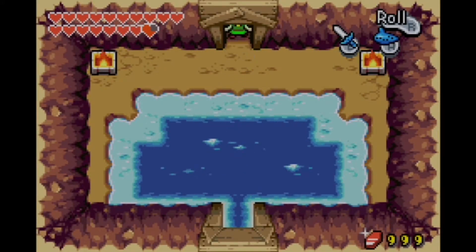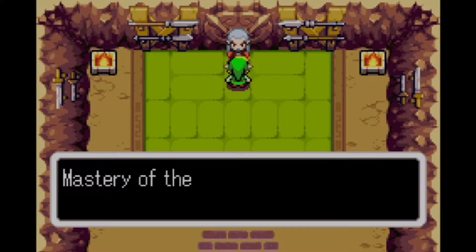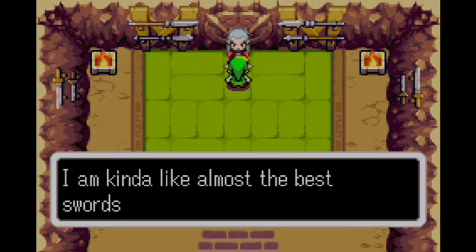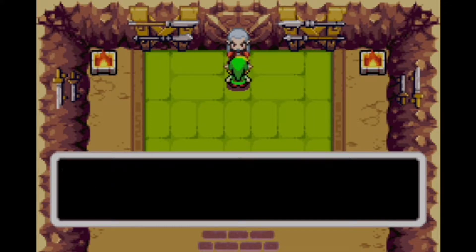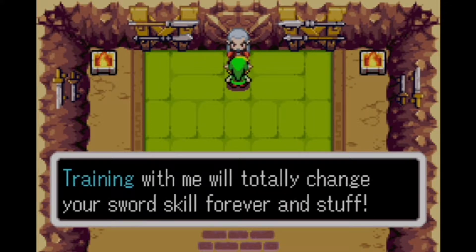Because in most Zelda games — you think Ocarina, you think Majora's — the Gorons are always in the mountains, but in this one they definitely don't appear there. I always forget what this is in the timeline. I always forget that it's right after Skyward Sword, but it makes sense that the Gorons maybe have not ventured to the mountains yet.